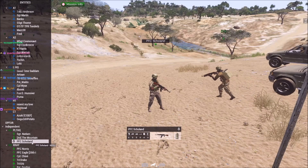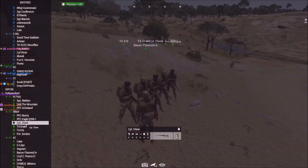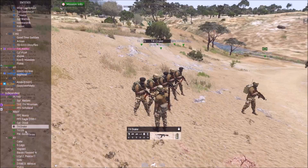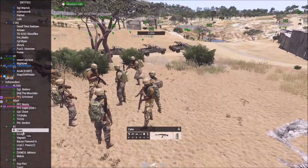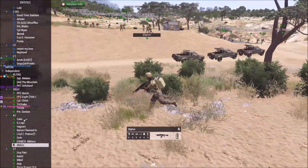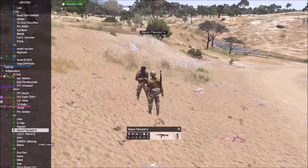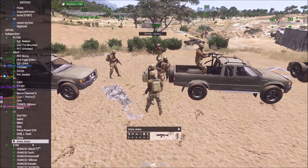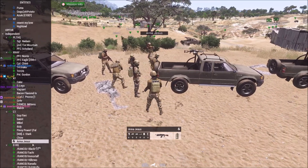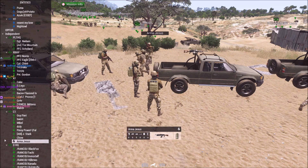Norris leading the X-Ray group, Eagle being the medic, Chine taking the sniper rifle, Drake being the two IC. Gordon and both taking the suppressed AKS. Pierce and Blom as leadership under Alpha One — I'd assume Pierce is squad leader. They've got Cake, G-Legs, Vagrant, Bacon Flavored Ivan, Grab, and Mittens under both of them. Guy Fury leading Charlie One with Band, Michael, Dooley, Falcon, Stark, Chow, and Arma Jesus.